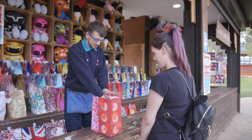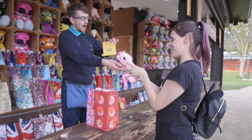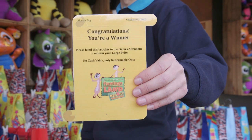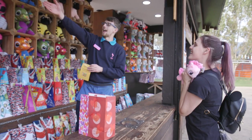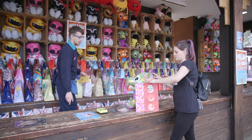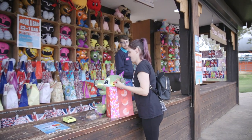Now the guest gets to see what they have won. Don't forget to tell them to check the bag for a winning voucher, as this allows them to pick any prize on the stall. If the guest has won the voucher, take this from them and allow them to choose any prize on the stall. This will then need to be noted down on your stock sheet.